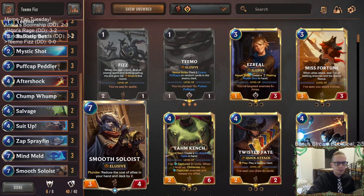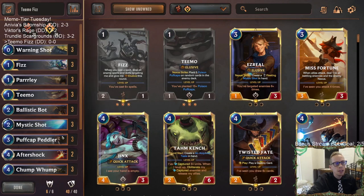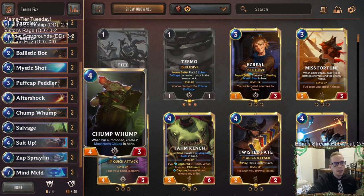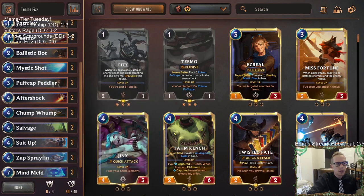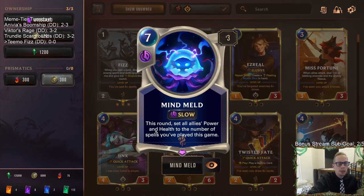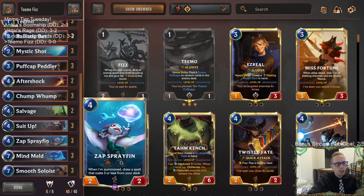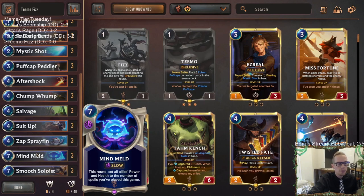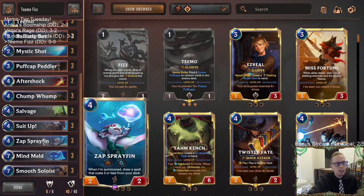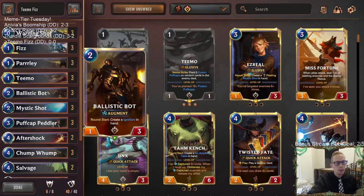Smooth Soloist is also going to be an elusive threat, which is important. When it reduces cost by two, we can have zero-mana Fizz, zero-mana Teemo, zero-mana Ballistic Bot — and Chump Whomp and Zap Sprayfin would only cost two mana instead of four. With Mind Meld, we want to play a bunch of spells to set the power and health for all our allies based on spells played this game. Sprayfin draws a spell, Chump Whomp draws two spells, Ballistic Bot creates a spell every single turn.